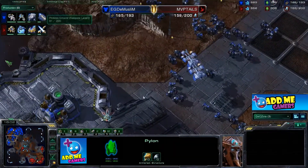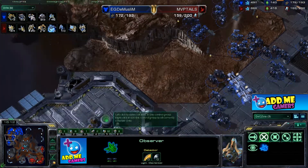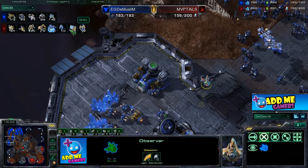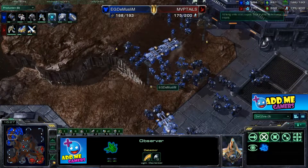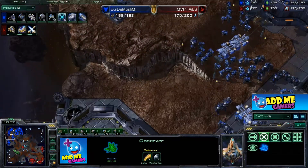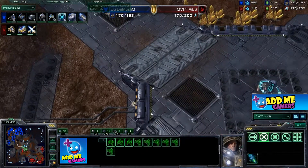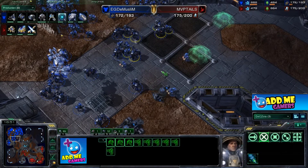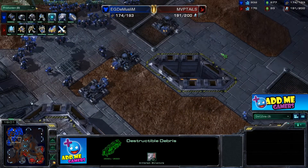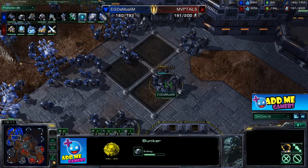The observer placement here is very nice — Tails has two observers. There's a high templar and sentry in the army. The observer positioned here can spot any medevac drops coming from the bottom left side, so the Muslim can't sneak drops in. Here come the bunkers forming a new front line protecting all three bases. Though this base has another entrance, so I'm not sure this is the best layout going against Protoss units.